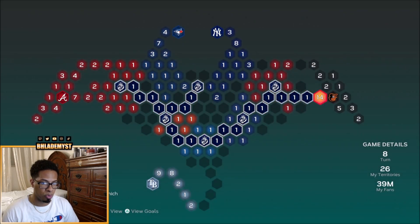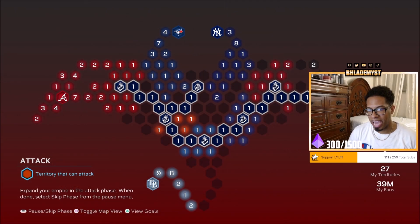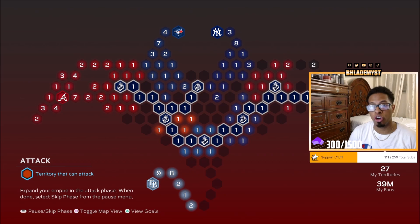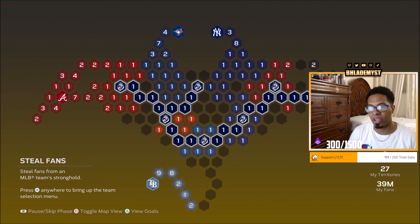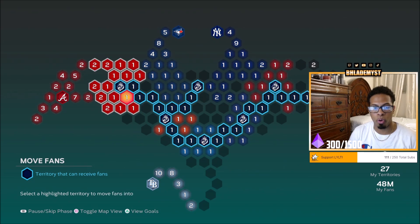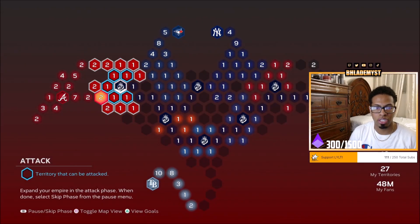If the position isn't ideal difficulty-wise, reinforce one more time. This will bring us to all-star, which is perfectly fine. Once the Orioles have been captured, if there are any 3 million territories next to your territory, attack them. Then once that's done, skip to the steal fans phase. Reinforce in the Orioles stronghold — that makes it a whole lot easier to grab fans and move them all the way across. We're going to do the same thing we just did to the Orioles to the Atlanta Braves.